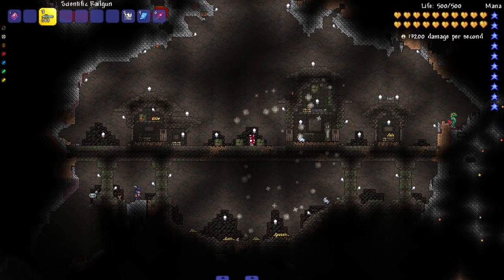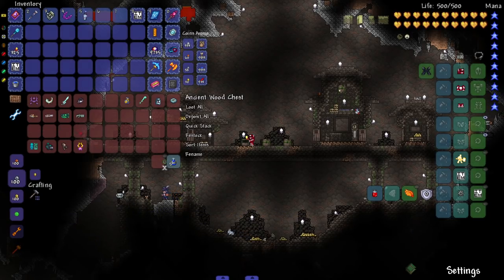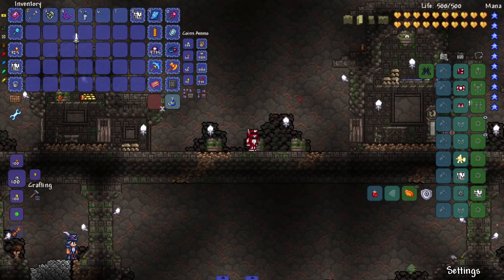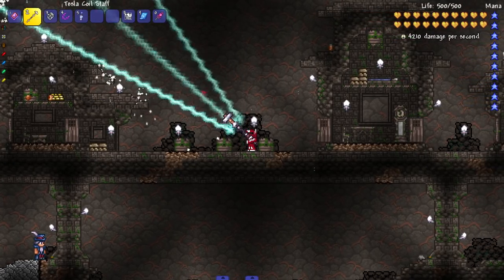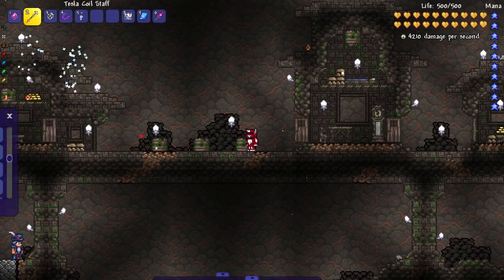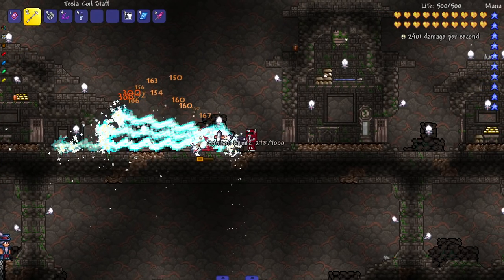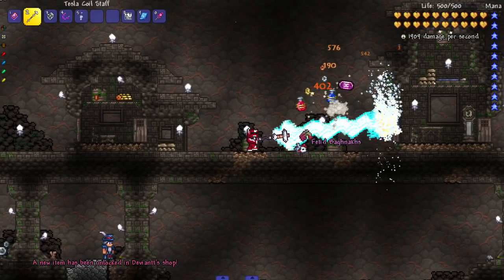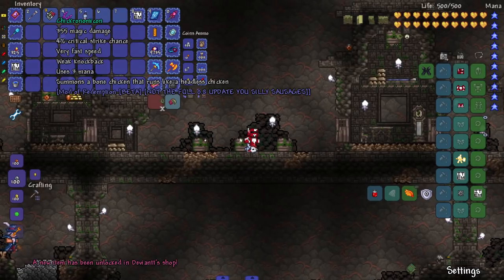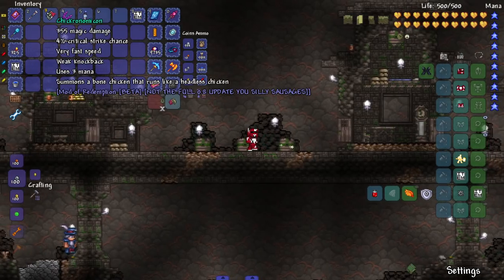On to the mage weapons. First, the Tesla Coil Staff - focuses a Tesla beam. Very similar to the Last Prism. Let's see it in action with a Mimic - a Mimic is not going to deflect a Tesla beam, plain and simple.